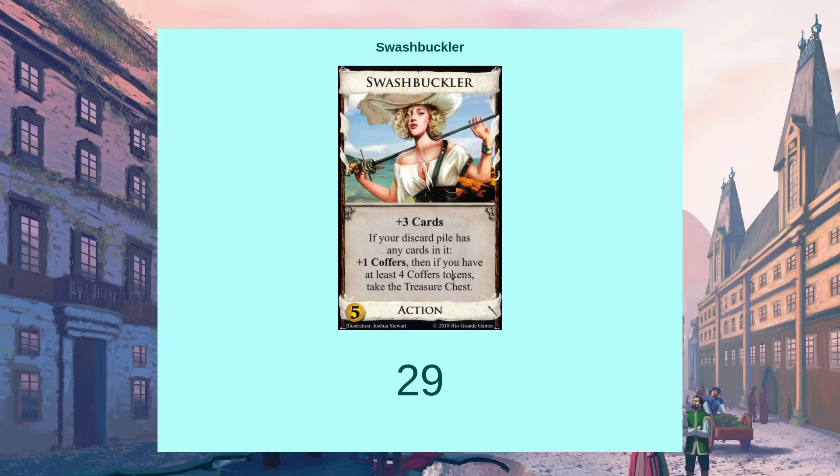Swashbuckler is probably on the upper end of these smithies. The reason is less so because of the plus 1 coffers — that's useful — but also because of the treasure chest. If you're able to trigger it, you need to get cards into your discard pile via warehouse, mid-turn gain, end-of-turn effects, or whatever. You can accumulate up to 4 coffers tokens and get the treasure chest, which gives you a gold at the start of each buy phase. As you're drawing, that can be really useful for ramping payload quickly.